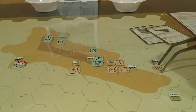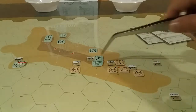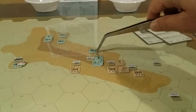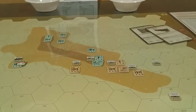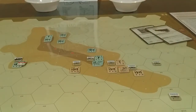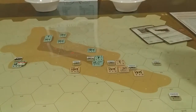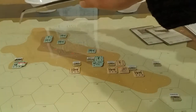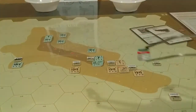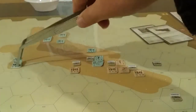And then line 1 moves up into these foxholes and they shoot again — 4, 4, 5, 6, 7, 8. Plus 1 is 9, plus 9 is 18. A sniper is a cherry on top into E5, which doesn't get anybody. And a 5 fixes their medium machine gun.